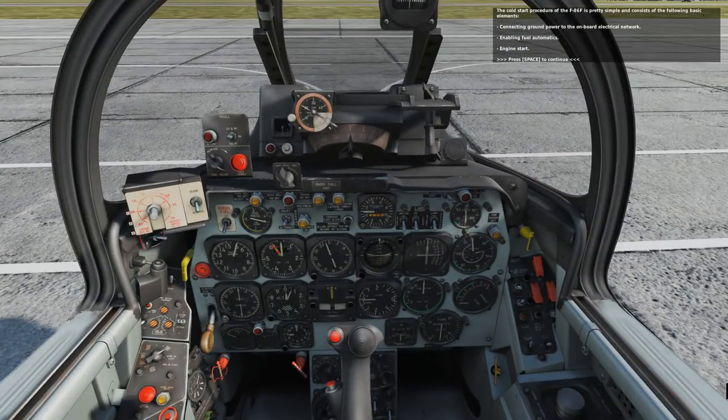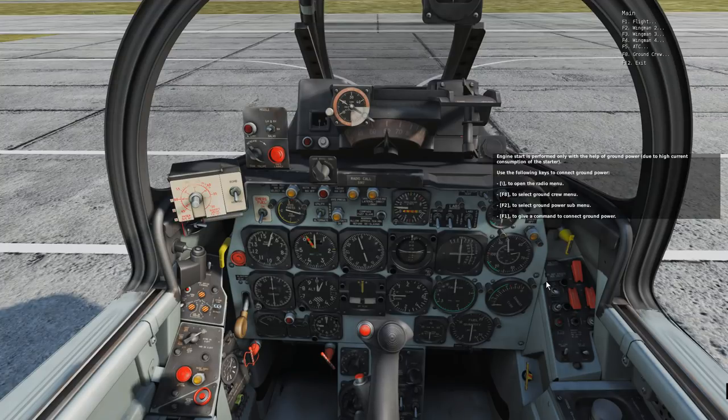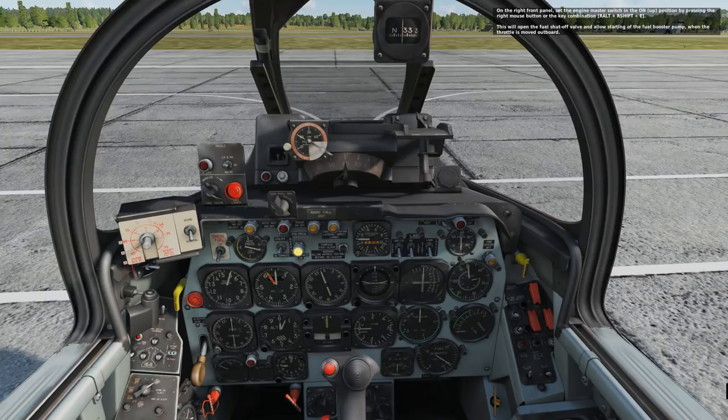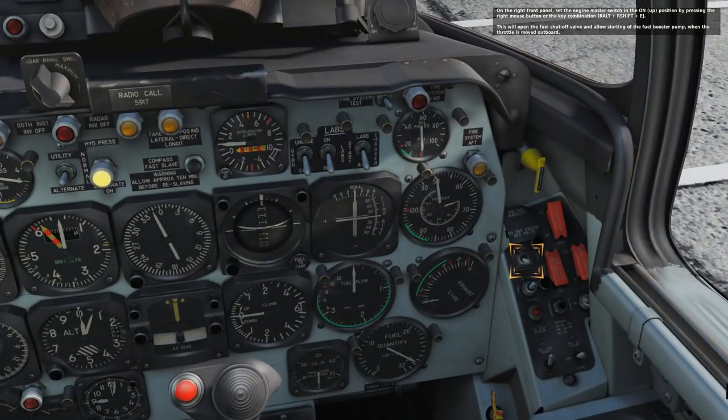Here we go with the Cold Start tutorial. As with the F-5, the first thing we have to do is call the ground crew to get the ground power connected up, then we can start the plane. It doesn't have an APU or its own little diesel generator in the tail, so we have to get ground power. They confirm, and then we flick the master switch — at least they helpfully highlight it.